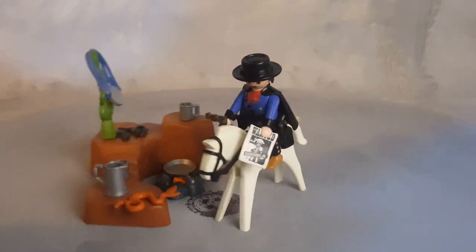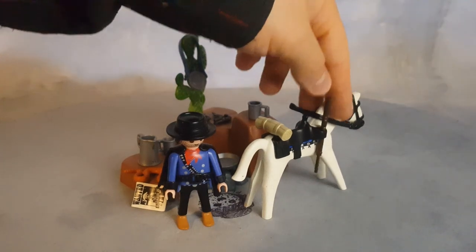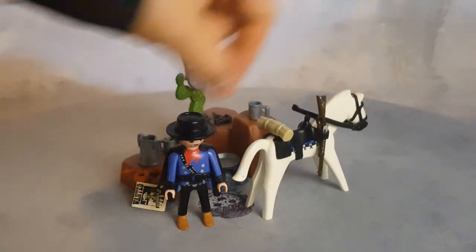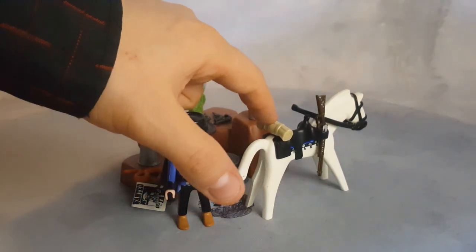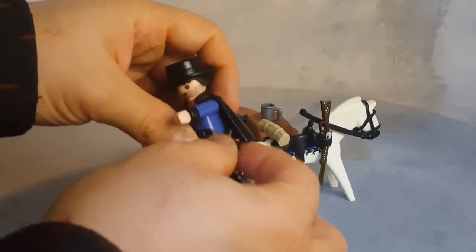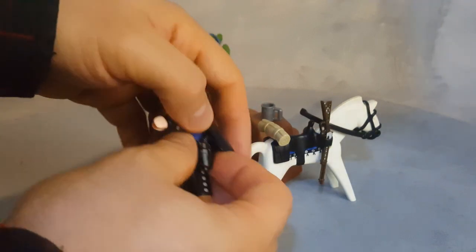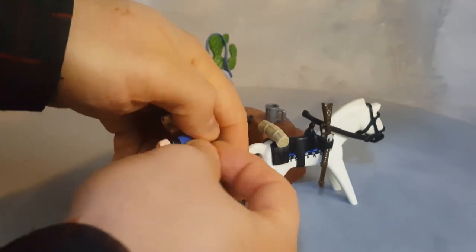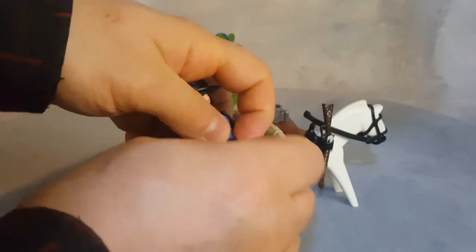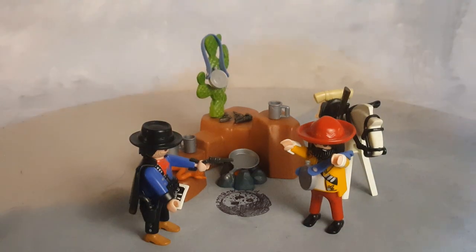He comes off his horse and you can see he has a slot for his rifle. He also has this cape — you can see the cape — but there's no way to get his gun out with it on. You can't really reach it, so you have to remove the cape to get the gun. Then he draws the gun, and he has another gun in his holster.